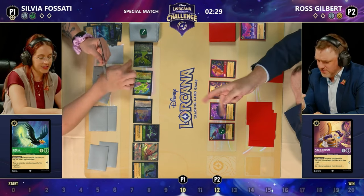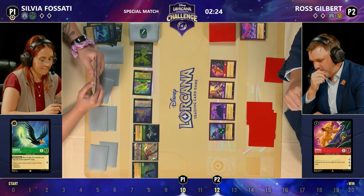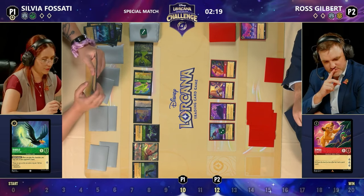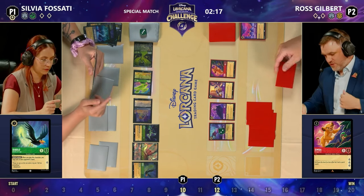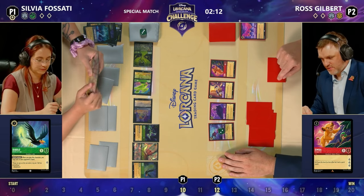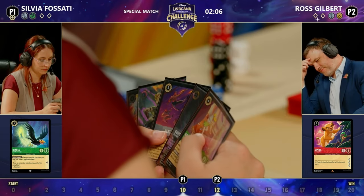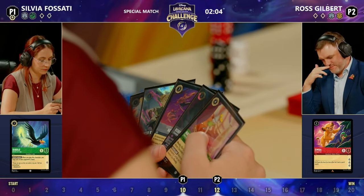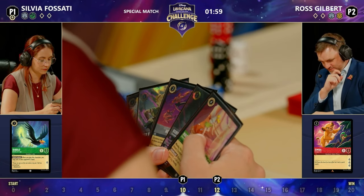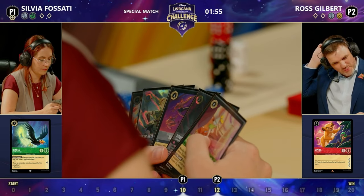Sylvia was just realizing she didn't draw with the Beast, and has put the dice on three to remind herself to draw for the Diablos — putting a dice on top of your deck to remind yourself not to miss triggers. It's easily done; I've done it, missed a Beast trigger, missed a Diablo trigger. Ross plays down a Maleficent, another Simba enters his hand. Three ink remaining — it's going to be a Magic Broom and a Simba.